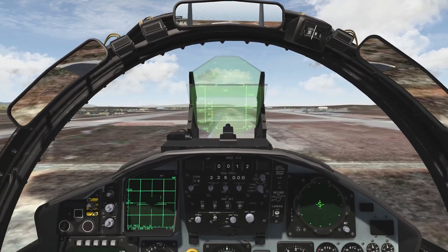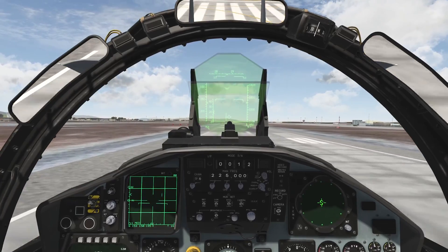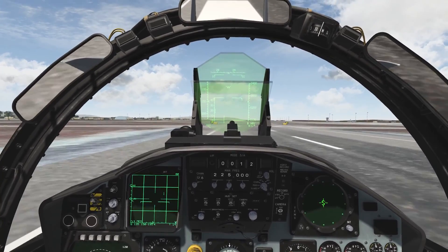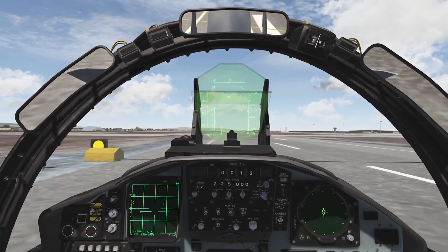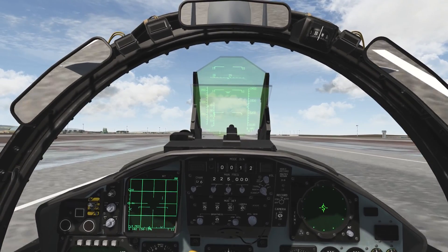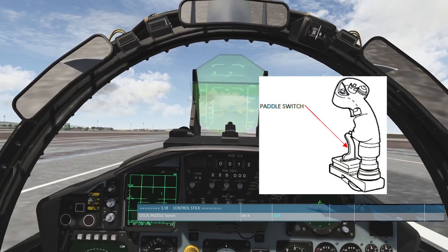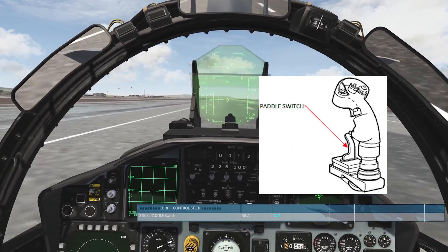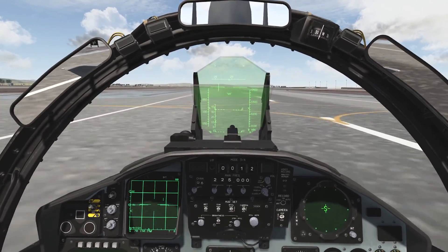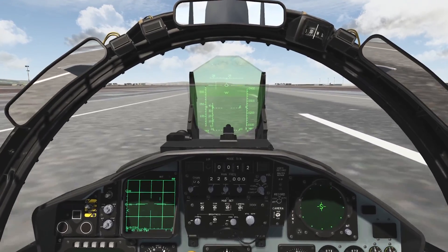Make sure you're not above 22 units on your angle of attack on final. Slowing down, a little bit of power, pulling up — and there's touchdown. Put out your speed brakes. To aero brake effectively, make sure you're above at least 20 units. Before touchdown, hold your paddle switch so you won't veer off the runway when using your rudder pedals. I'm on the ground, start braking, and exit the runway when able. And that's pretty much it for the F-15.